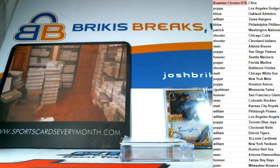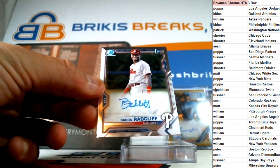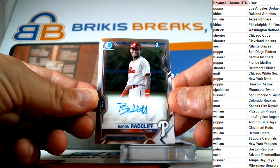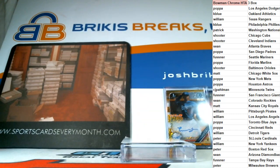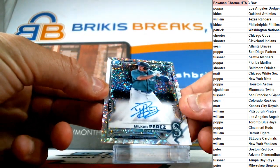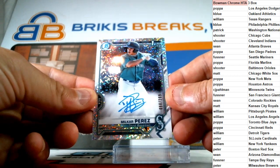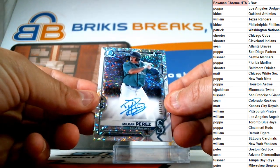Nice to see you Mr. Fustner — how's the store doing? All right, second card in the last box, the eighth card in the break. It is going to the Philadelphia Phillies — Baron Radcliffe on the first Bowman base auto for the Philadelphia Phillies, going to K-Blue. K-Blue with the Baron Radcliffe, first Bowman base auto, Philadelphia. Ninth and final card — it is going to the Mariners. Seattle Mariners, numbered to 299 — I believe that's the sparkle version. First Bowman, Milkar Perez for the Mariners. Josh Fustner, Milkar Perez, with that hit there at 299.